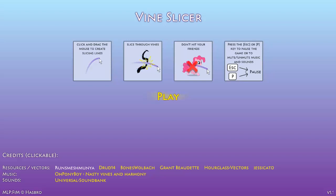In a way it's pretty simple. You click and drag the mouse along the sliced lines, and we have to slice the vines before they completely erupt from the ground and cause damage to our health bar. And we cannot hit our friends, so we can't just spam the mouse everywhere.